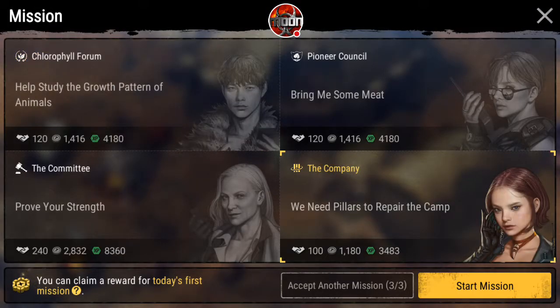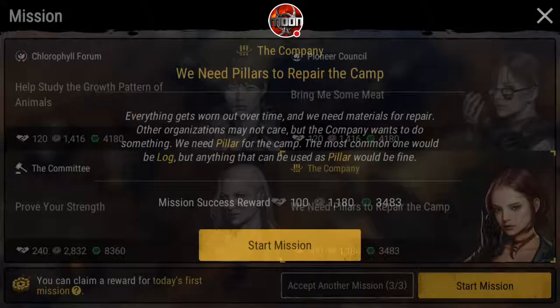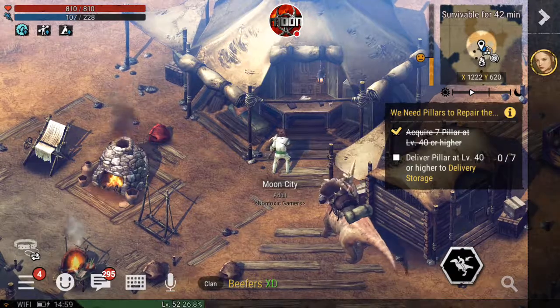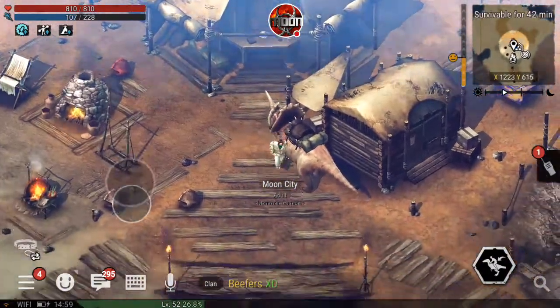We're going to do this one right here because I already pre-gathered stuff, so it doesn't have to be that long. So you start a mission. Okay, we've got to get pillars. Pillars are just logs, so let me go gather some logs. And as you can see, I already actually have them because I already did this.